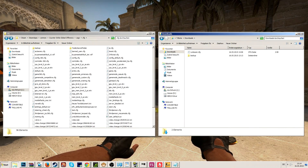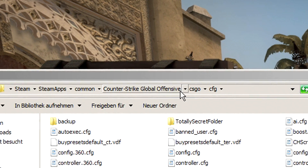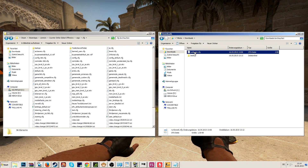To install the script, you want to drag and drop it into your CSGO config folder, which is located under Steam, Steamapps, Common, Counter-Strike Global Offensive, CSGO, CFG. I will provide a download link for the bot runboost script in the description of this video. All you have to do is copy and paste that file into the named folder.